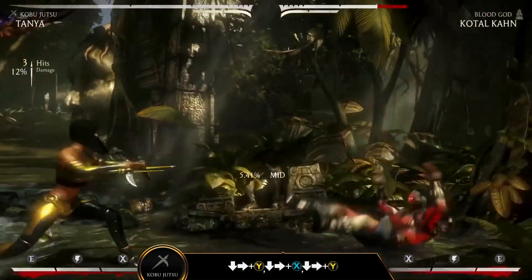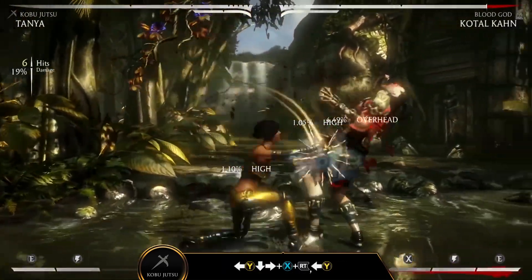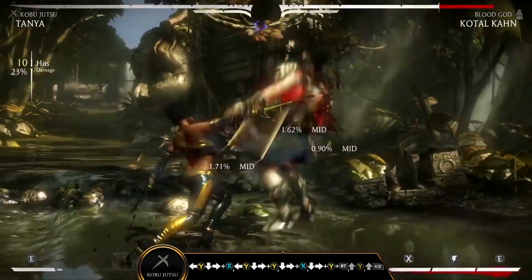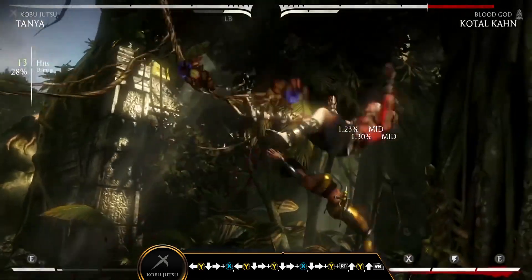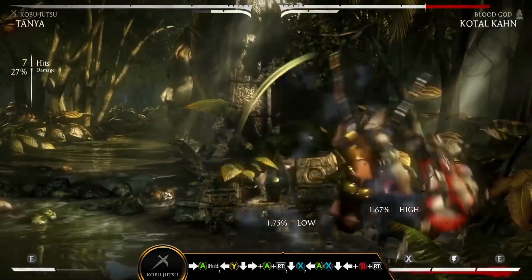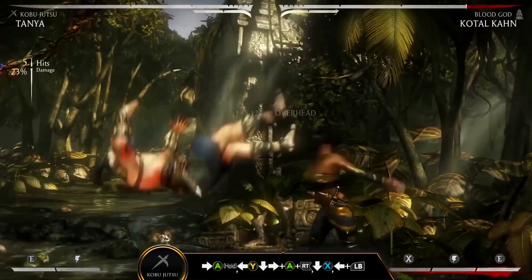In the Kobujitsu variation, Tanya rushes down her enemies with her trademark Tonfas. The third hit of Tonfa Swipe (down forward Y) can be enhanced to launch her opponents, while Tonfa Throw (down forward X plus right trigger) can be used to extend her combos. Utilize Tanya's swift multi-hitting Tonfa attacks to keep up the pressure and lock down your opponents.